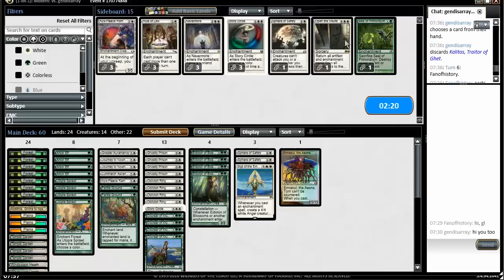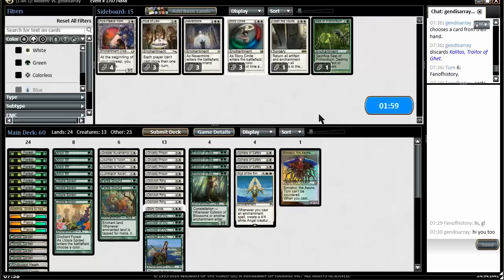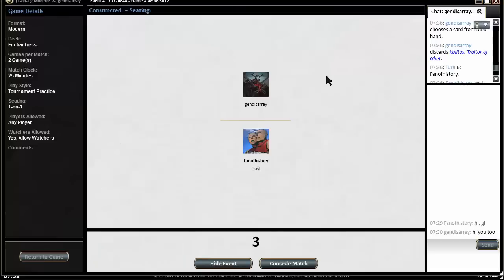Swerve/Safety does a lot against him, but what would you take out for it? I don't think we need Nyx Fleece Rams. I'm going to bring in another Swerve — tell me how you would have sideboarded. Nyx Fleece Rams are against much more aggro decks; he's typically a Jund midrange player.